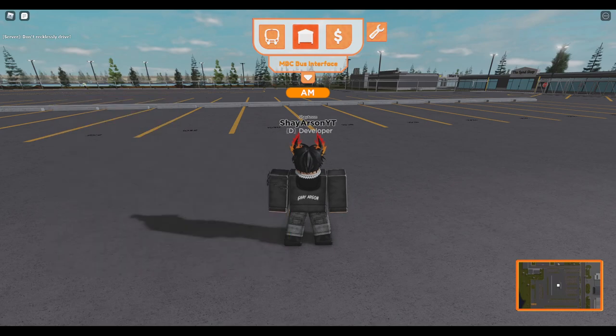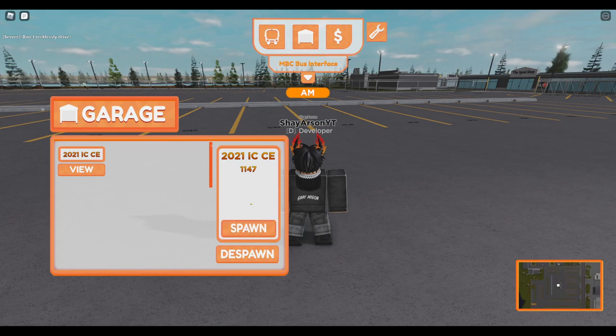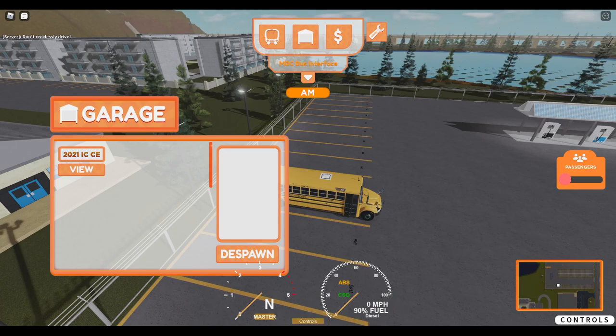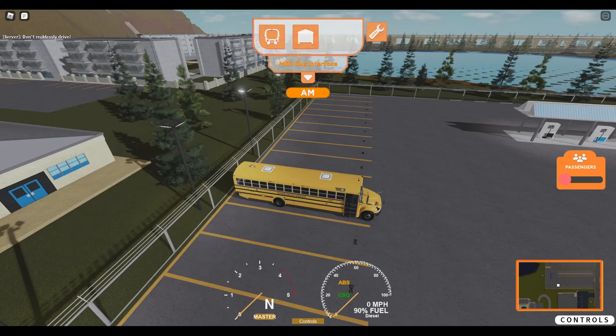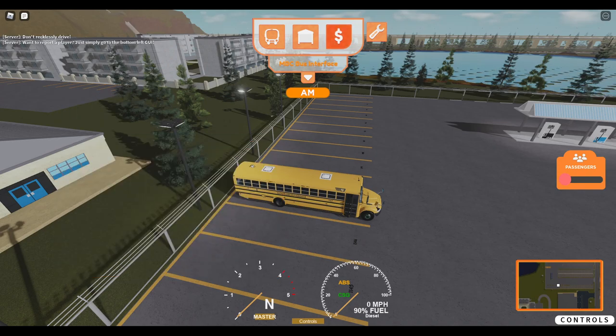If you have an assigned bus, all you have to do is click the garage, click view, click your number, and then press spawn. I know some buses aren't spawning in properly — I think that's just a game issue, because once my bus didn't spawn in, I spawned it again and then it worked. And here are the Game Pass buses as well — you just press spawn.